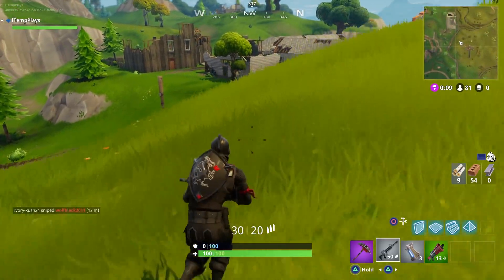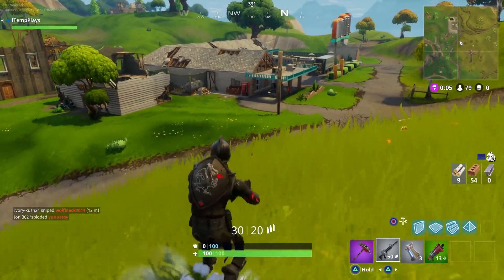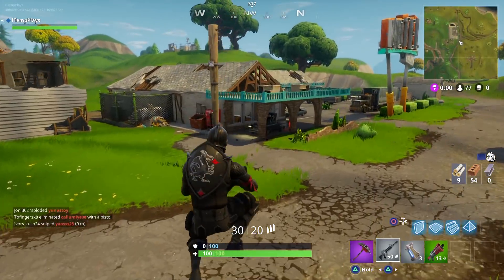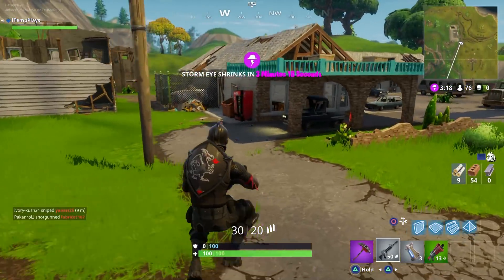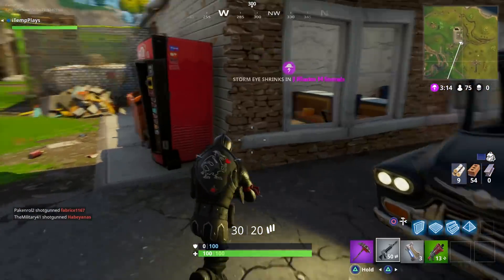One of the best things about this little loot location though is its proximity here to the motel. This would be good if you see a lot of people landing towards the motel and you don't think you're going to be able to get a gun — let's say they're far lower on the ground than you.